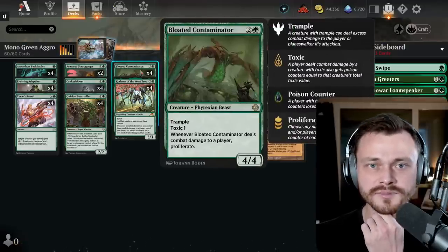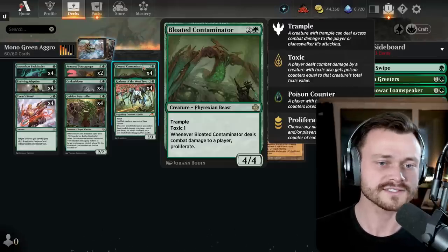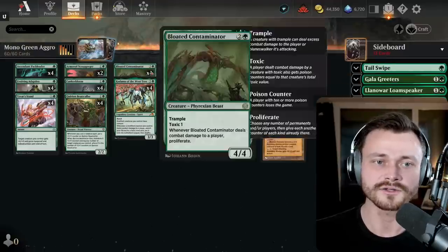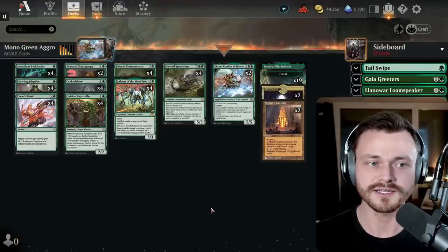In the 3-drop slot, we now have access to Bloated Contaminator, a 3-mana 4/4 — reminiscent of the Old Growth Troll from prior sets. This one also has Trample and Toxic 1, which isn't super relevant in this deck since we're not looking for a Toxic victory. Whenever it deals combat damage to a player, you get to proliferate — putting extra counters on all things that already have counters.